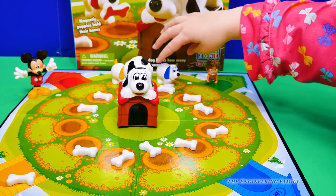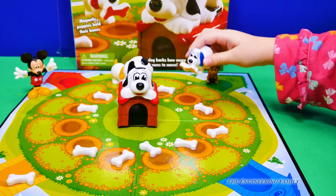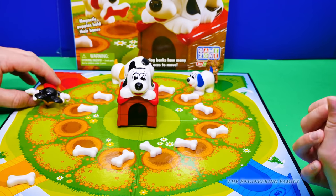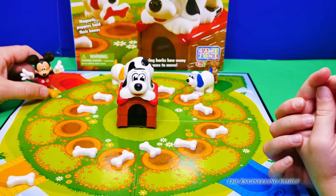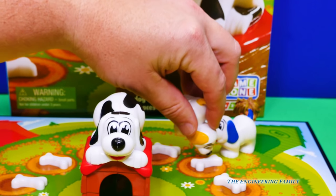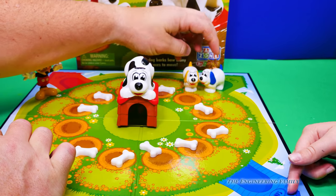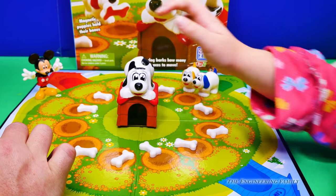One! One! Yellow! I need that yellow one. One! One! One! And two! I got a yellow one! Alright! I got two! I only need one more. Alright, Assistant, your turn!